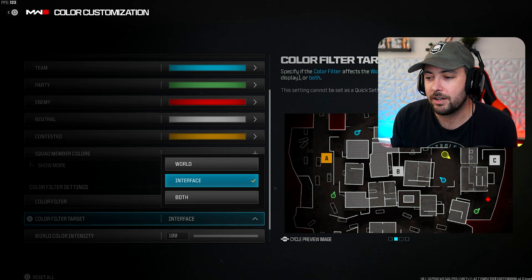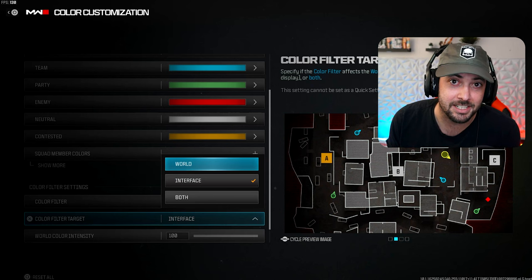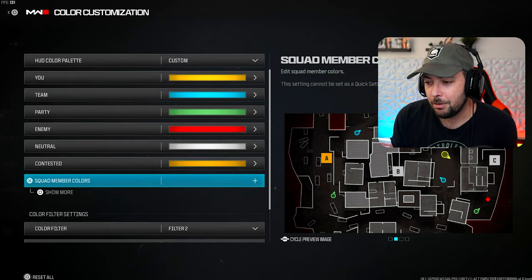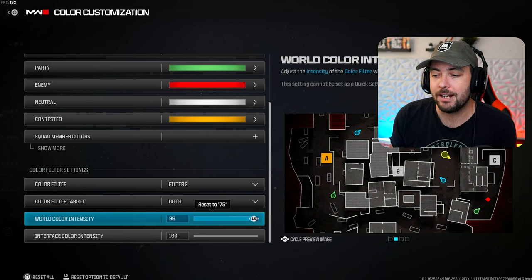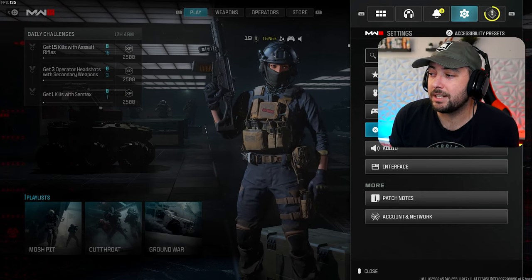We're also going to go to Color Filter Target and set it to Both rather than just Interface or just World. The reason you want to set it to Both is so that the colors pop a lot nicer when you're in the actual game. Then you're going to put the World Color Intensity to 100 rather than 75 — I think when you get the game it starts at 75 or something. Pop this all the way up and it's going to look really really nice.